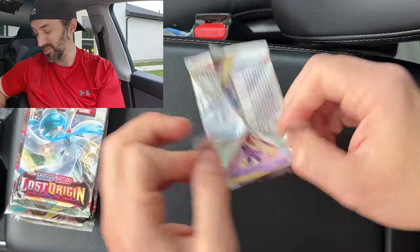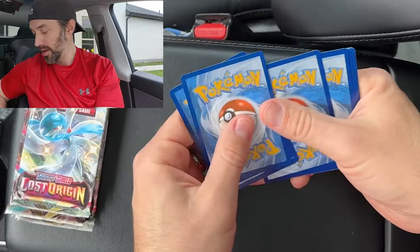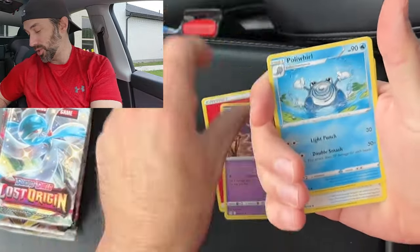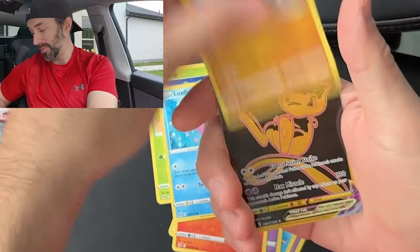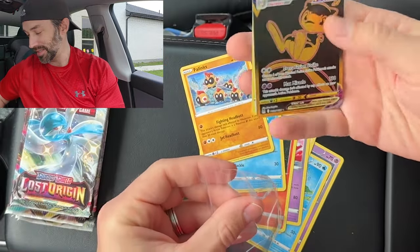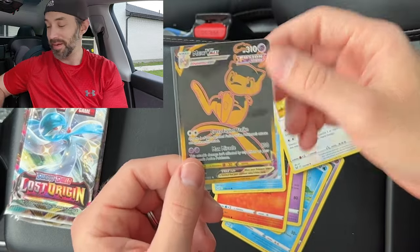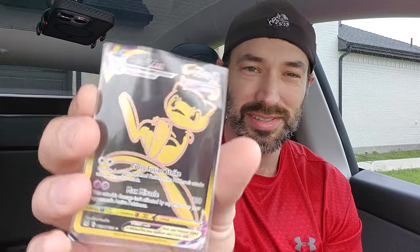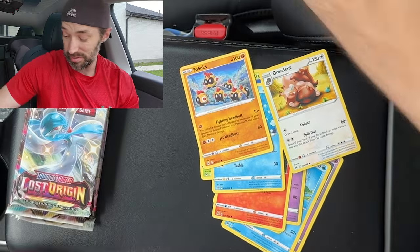I got this for like 27 bucks and I've had it for a few weeks, just haven't opened it yet. We got a white coat card. I like Lost Origin personally — it's a good set. The cards are going to be going up in value. Yes! That's a beautiful card. Yes yes yes — I love this Mew. I've been wanting to pull this for a long time, and we got it, baby. Look at this card, look how pretty that is. I love it. I know this isn't like the most valuable Mew, but I honestly love it. This is a nice ETB. Even if we didn't get anything else, I'm happy.